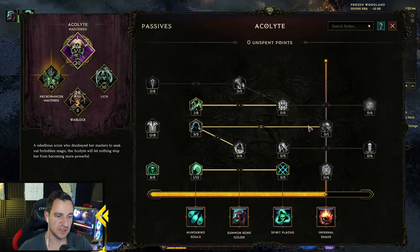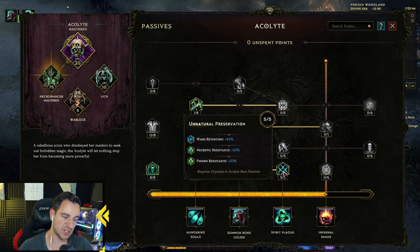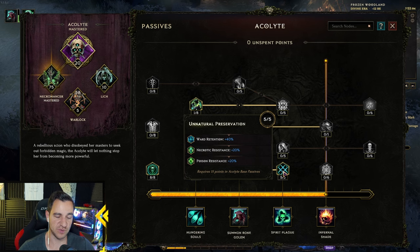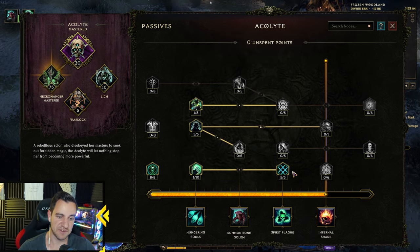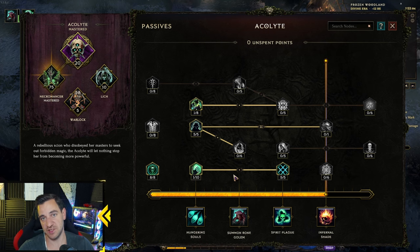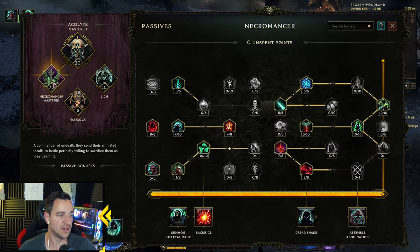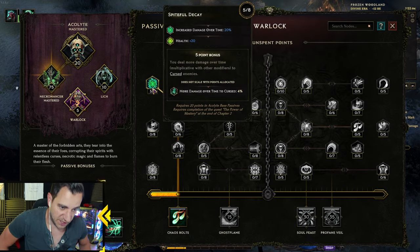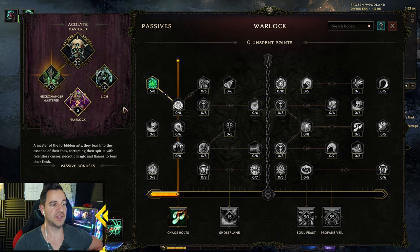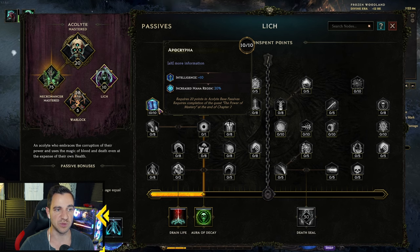It's pretty much the same build as always for the Necromancer. Same with the Passives. I went with Vault Retention — you might not need that — but I wanted Necrotic Resistance as well. Most people usually go for more minion health and Vitality. I like Vault Retention because it's my health and I need to survive. You definitely need these five points in Warlock, otherwise you can't have your Chaos Bolts — they are unlocked by doing this. The extra Int and Mana Regen in the Lich tree is also pretty cool.